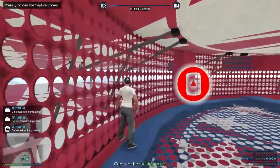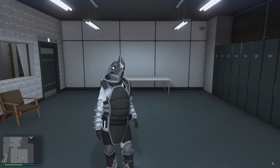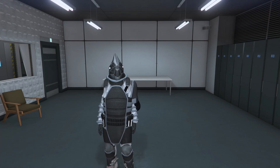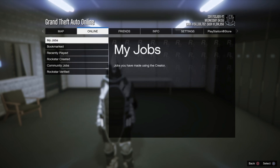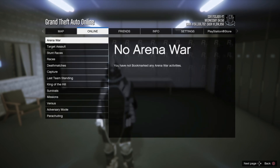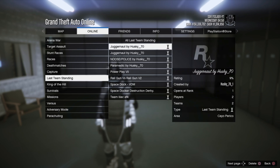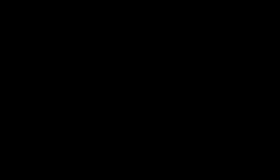There's going to be a link down in the description. Go down there, bookmark that job, then come back into the game. Hit Start, go to Online, go to Jobs, go to Play Job, go to Bookmark, go to Last Team Standing. Inside Last Team Standing you should see a job called 'Team Lilac AFK.' Go ahead and start that job up.